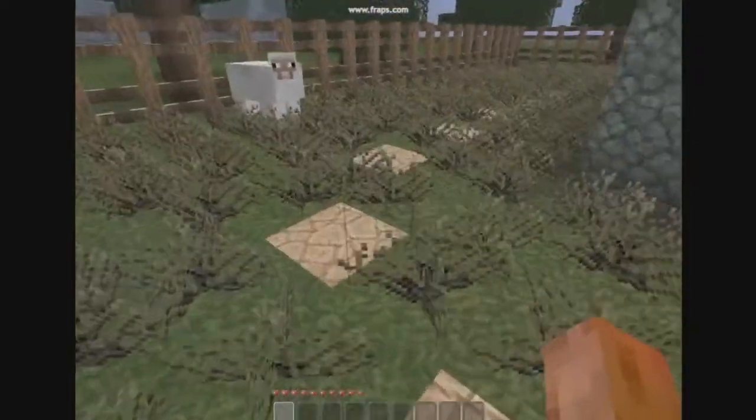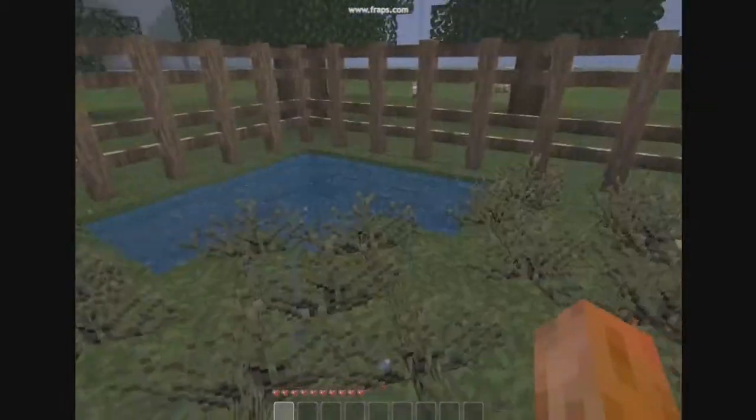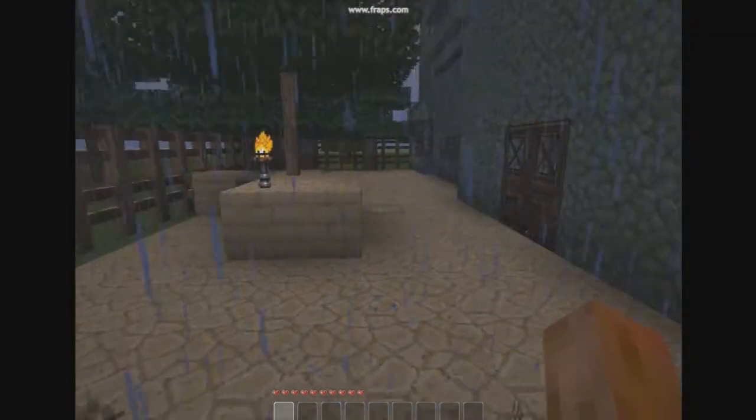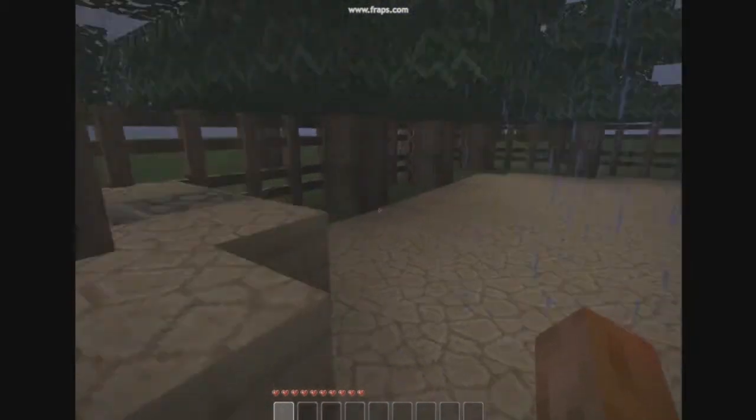There's a lot of stuff missing. Like right there is supposed to be a fireplace, but I kind of made the house a little off scale. Here's the backyard — that's supposed to be a waterfall, but it's kind of hard to make that in Minecraft, so I just made it into a pond. Got the grill. Now it's raining — stupid rain.